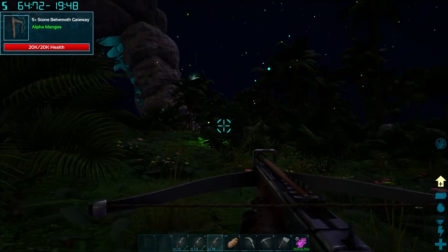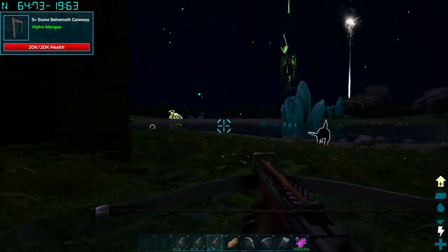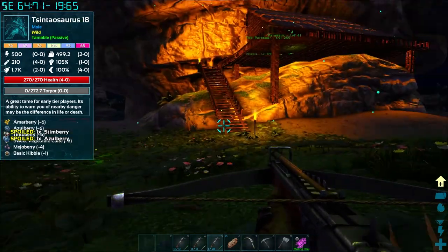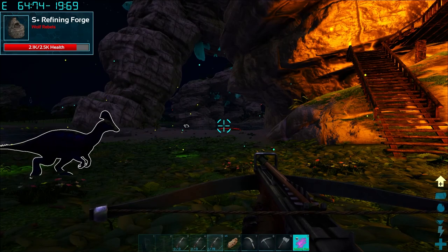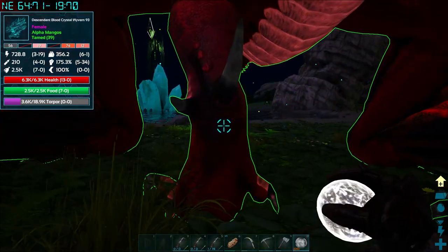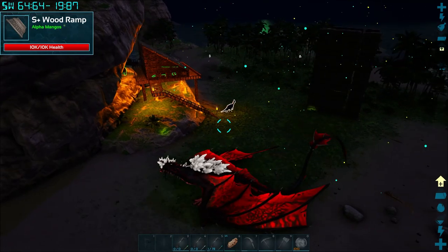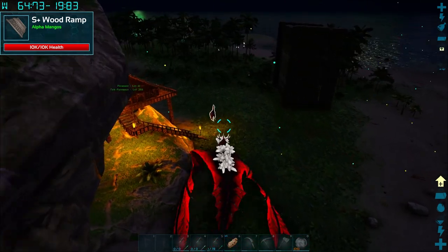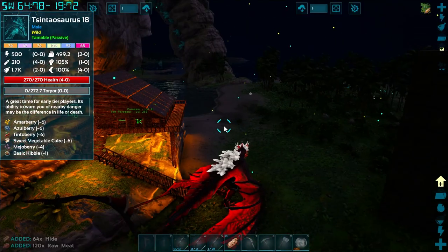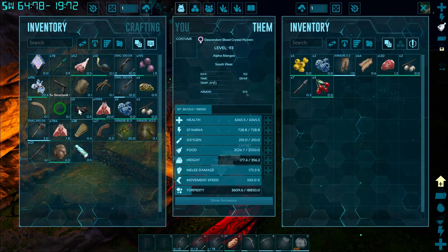Man, this whole episode has been a fail. This server is very tricky — we have to kill modded creatures to get essences, but you need modded creatures to kill modded creatures. It's very weird. Maybe if I get a better wyvern I might be able to stand a chance. That was a modded creature and it didn't give me anything — maybe it did, I don't know.